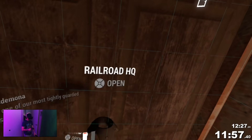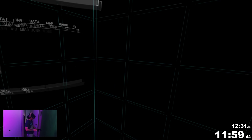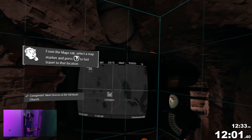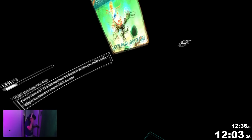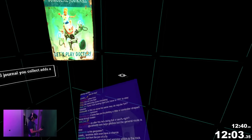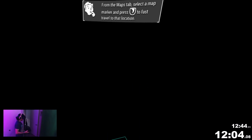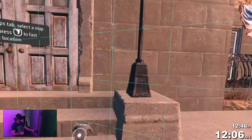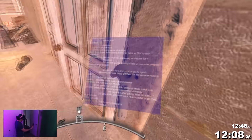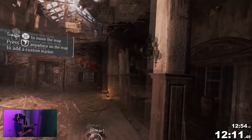When you join the Railroad in Fallout 4, you gain the ability to fast travel to and from the actual HQ even though it's an interior area. This makes it one of five interior areas in the game you can fast travel to and from, with the others being the Institute, Vault 88, the house in Diamond City called Home Plate, and the Mechanist's Lair in the Automatron DLC. I entered the HQ and fast traveled to the Museum of Freedom, which we discovered during that long first run after exiting Vault 111.